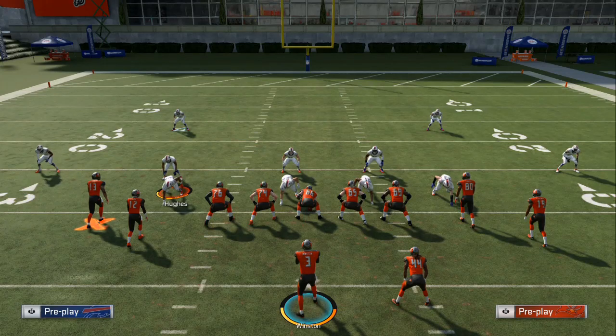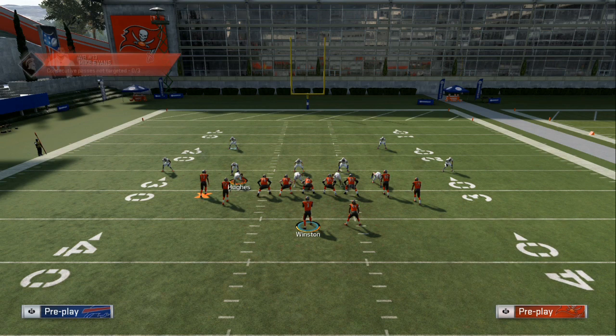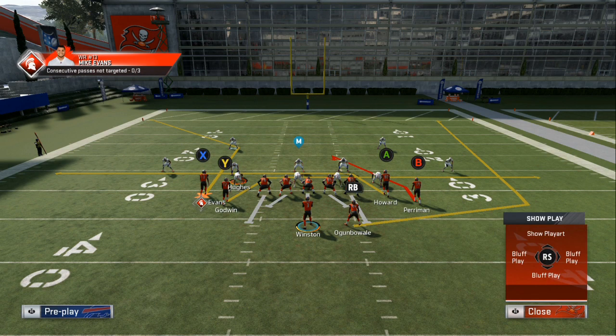We come out in the halfback draw, but Mesh Spot is our go-to play that we like to use. If we want to pass the ball, this is what the play art looks like. That B receiver you can smart route him and then beat any zone down the field, as long as you can get that middle linebacker on Cover 2 to chase the streak. This is a basic breakdown — Cover 2, Cover 3 — on how to annihilate it.